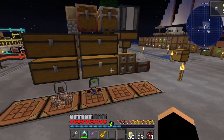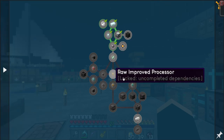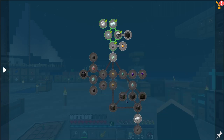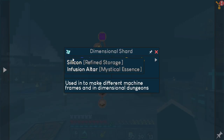So we can collect the silicon quest. We don't need to go any further just now. We may get into refined storage off camera — these are pretty straightforward recipes, so I may come back in an episode where I've just got refined storage everywhere. Dimensional shard unlock requires the infusion altar, so we've done silicon and we need the infusion altar now.